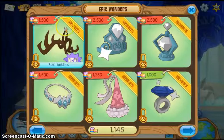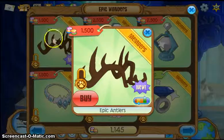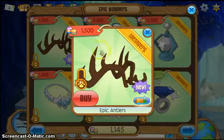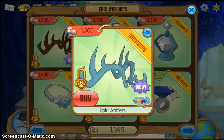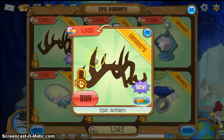These are called the Epic Antlers, and they are for 1,500 gems, and I have a pair. I have a brown pair, and they're for members only. There's pink, blue, green, purple, orange, red, white, and then back to brown.